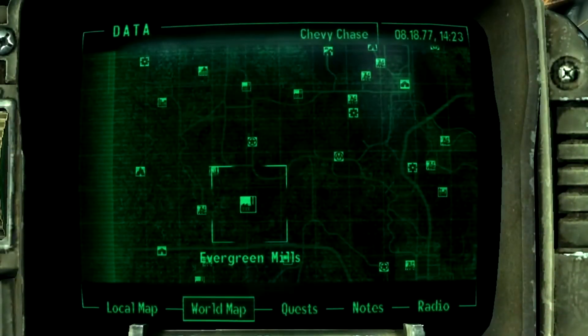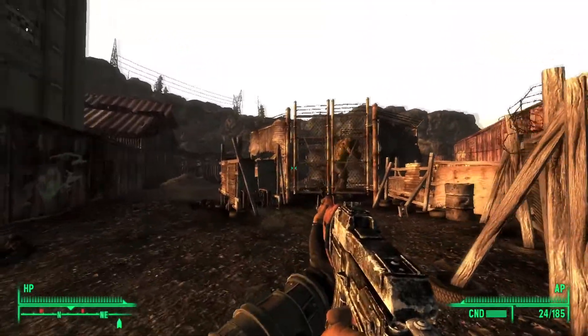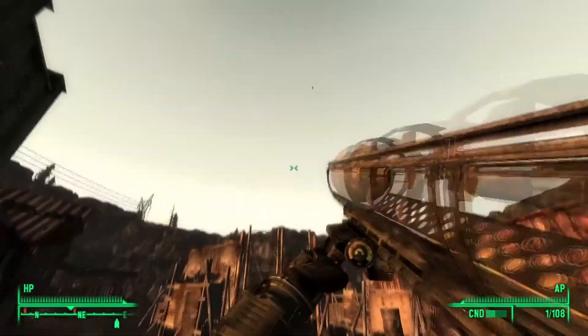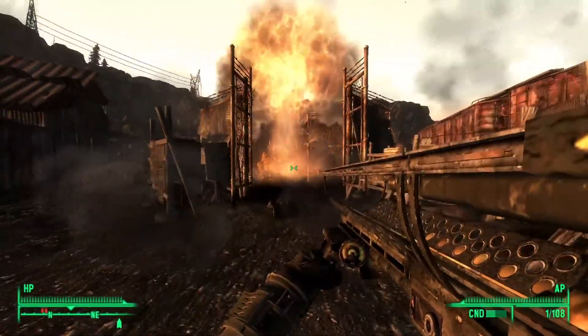The second behemoth can be found at Evergreen Mills. This one is the only one in the game that is unarmed, unarmoured, and only has caps as its loot pool. It will be stuck in a big slaver pen with an electrified gate. You could stand on the cliffs of Evergreen Mills and fire at it from there to kill it, or destroy the generator to let it free and kill it in your own way.